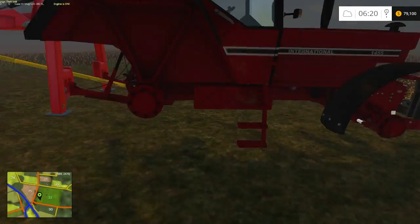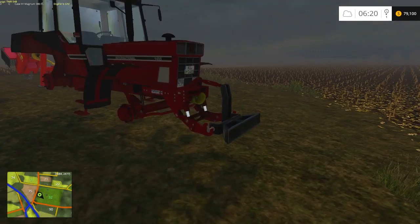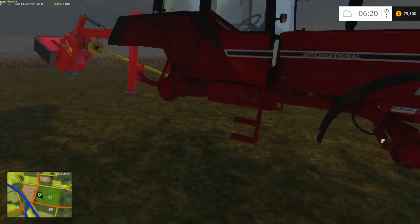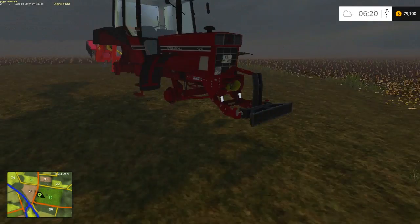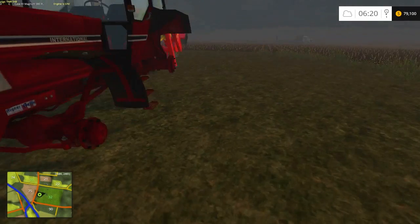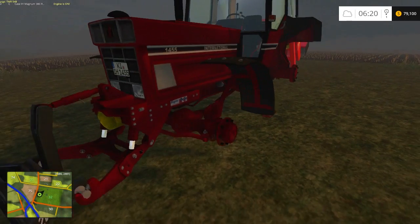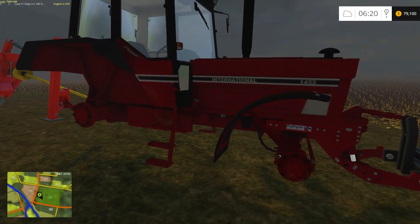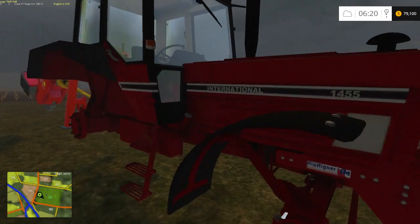I kind of messed up — this 1455 mod we got here, we lost our wheels to it. For whatever reason they packed the wheels in a separate zip folder. I was going through deleting mods I didn't think I needed and I was like, oh these are probably just duals for this tractor, so I deleted them and this is the result. But I was considering getting into this tractor anyways.